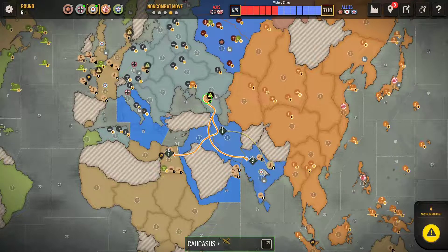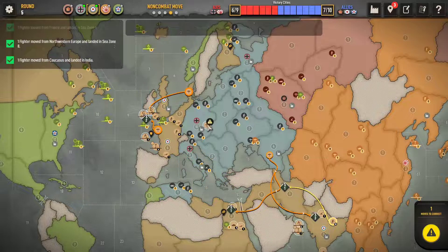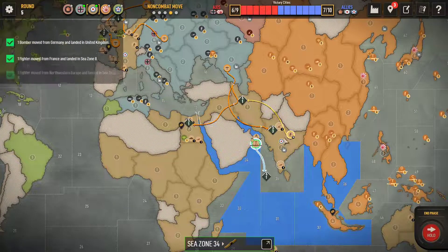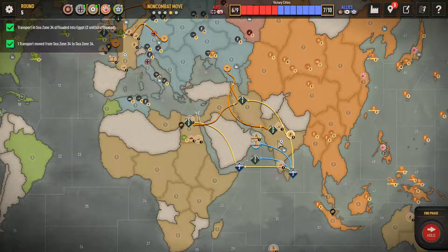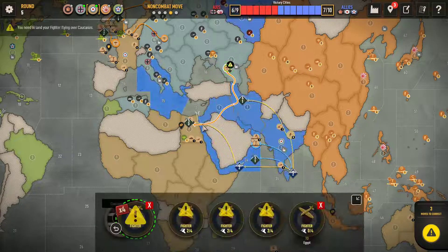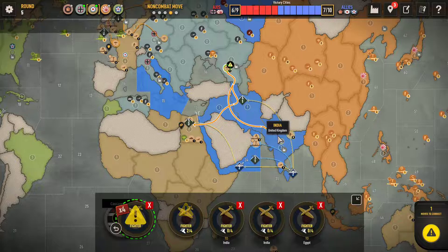That obviously means I've got a lot of troops doing not a lot - they're having more of a passive role instead of an actually aggressive role. This fleet in Sea Zone 34 is not really accomplishing much and there's not a lot I can do with it. I could possibly move it around the bottom of Africa and try and make use of it later on, but for now it's just stuck there, not really doing a lot, apart from shipping the odd unit here and there.